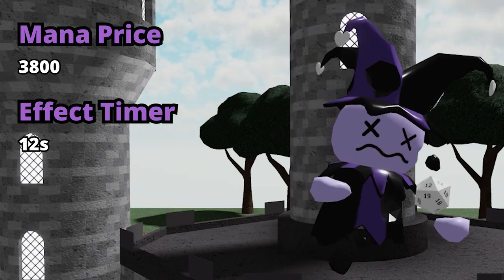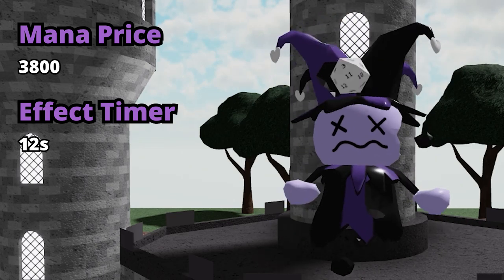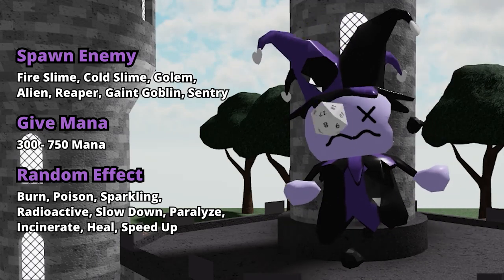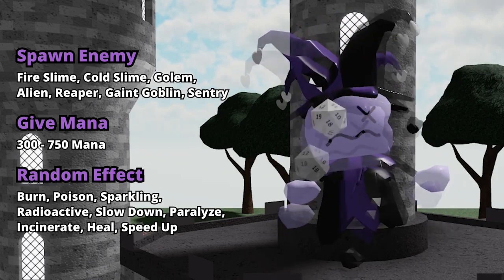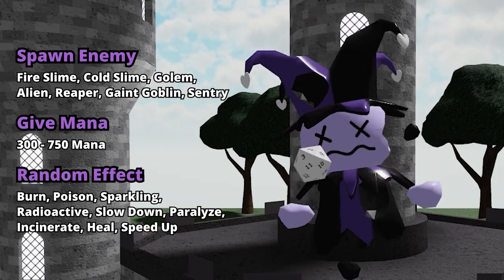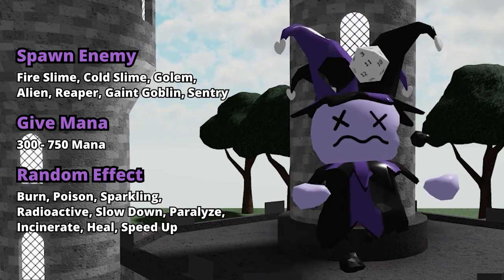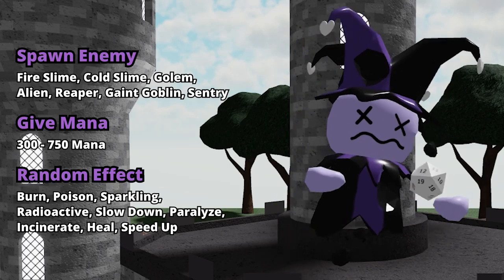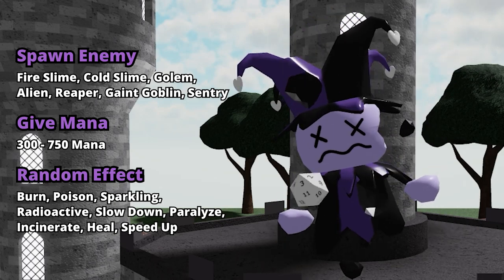After Jester stole away all your precious mana, you can upgrade him to level 4 by spending 3800 mana. This time, he will use his special ability every 12 seconds. His Spawn Enemy ability changed quite a bit — he can now spawn Fire Slimes, Cold Slimes, Golem, and an Alien, and even a Reaper, Giant Goblin, and a Sentry. As for the random effects, they mostly stay the same: Burn, Poison, Sparkling, Radioactive, Slowdown, Paralyze, Incinuate, Heal, and Speed Up.